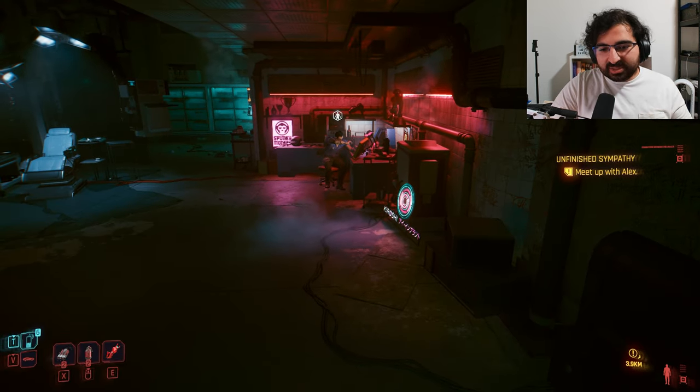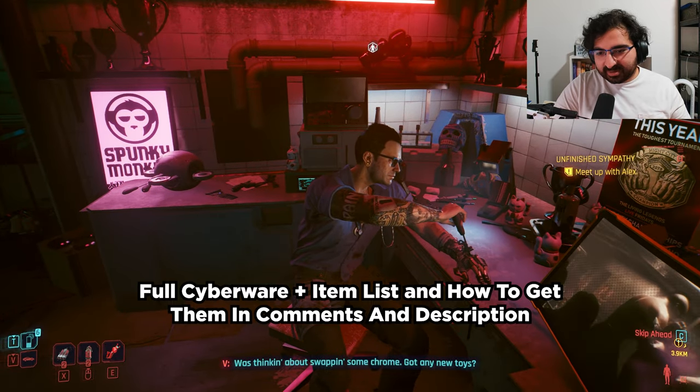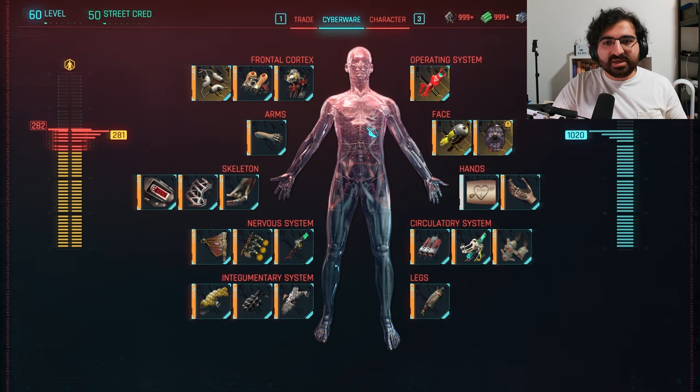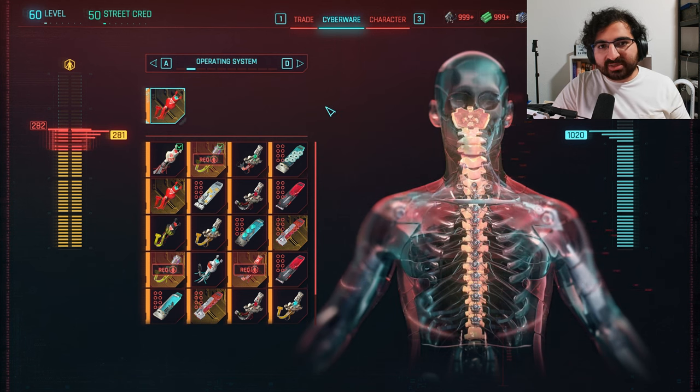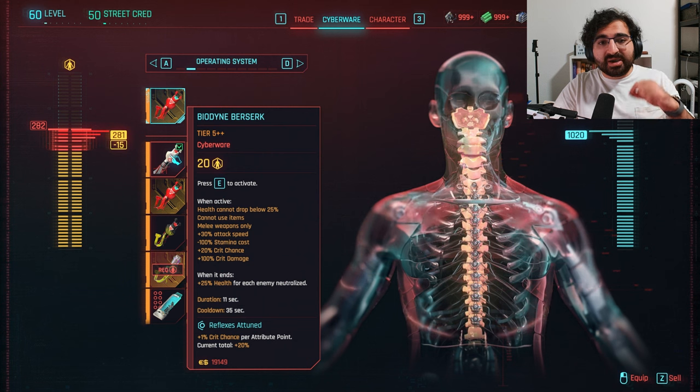Alright, that is it for our abilities and attributes — let's get into our cyberware. So the main choice you have to make in this setup is choosing which berserk you want. Out of all the berserks, I think two of them are the best: the Militech Berserk and the Biodyne Berserk.